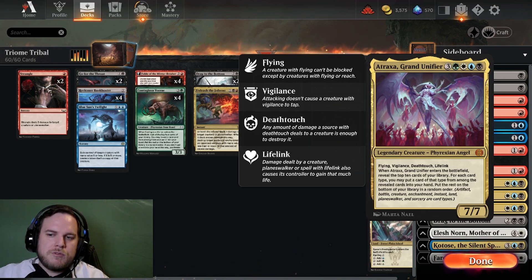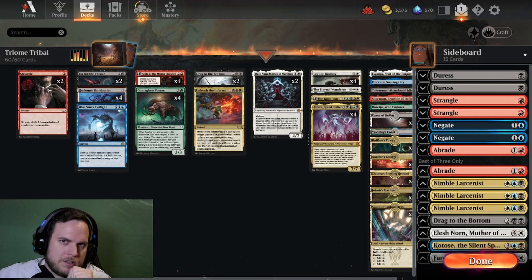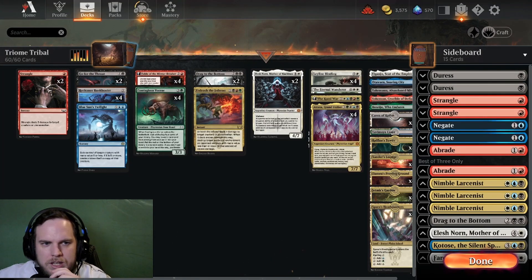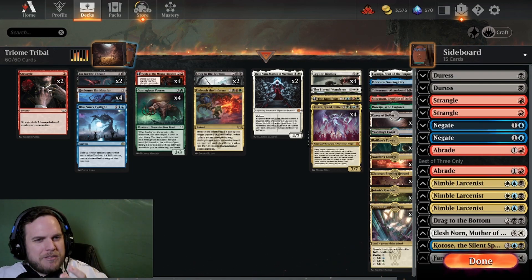The rest go to the bottom of your library in random order. So you can grab an Artifact, Creature, Enchantment, Instant, Land, Battle, Planeswalker, Sorcery — all the card types. We have to make sure we have some of each. We usually don't have a lot of instants because it's hard to fit them in. This is the more five-color type deck, and you can build it in many ways.